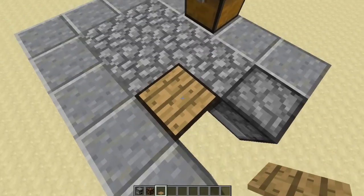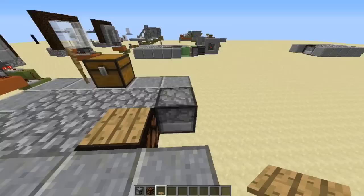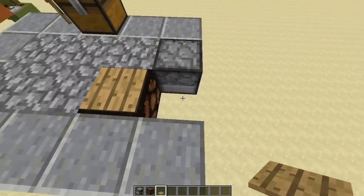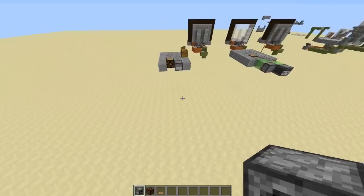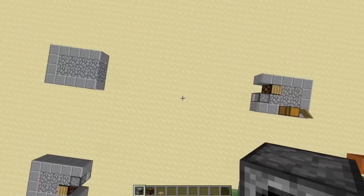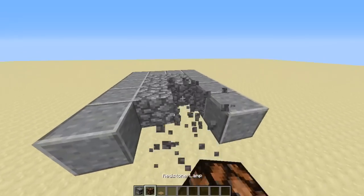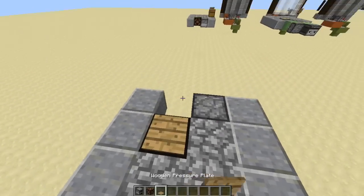So now when you stand on this pressure plate, the redstone lamp will turn on. And the end observer block is going to slot into here. We're going to replicate this on the other side. Now I'm going to show you what I mean by not flipping it — if I was going to mirror this, I would make this on this side with the redstone lamp there and furnace here — that's wrong.